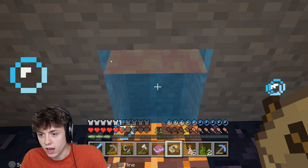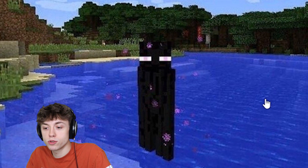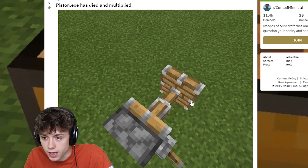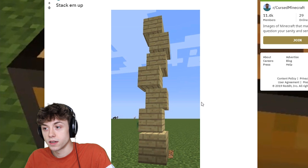We got a computer analysis. We have water, and we have lava inside the water. You're not supposed to be in there. Endermen don't like the water. They don't like to swim. Maybe he was just like, you know what, what's so bad about water anyway? And then just jumped in. Piston.exe has died and multiplied. There are two different piston things. Look at that. This is a double piston. This is the rarest Minecraft object in history. This makes me want to die.